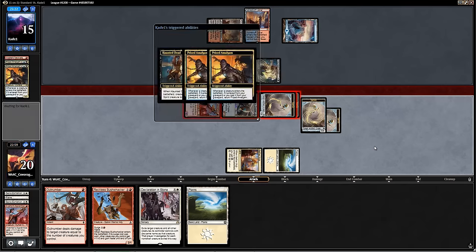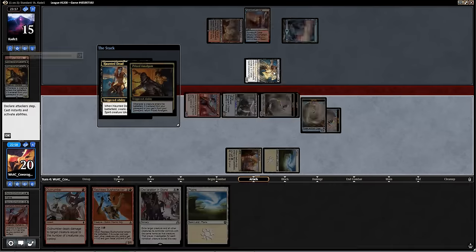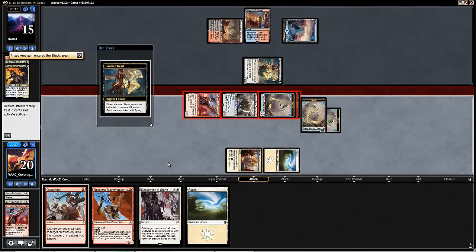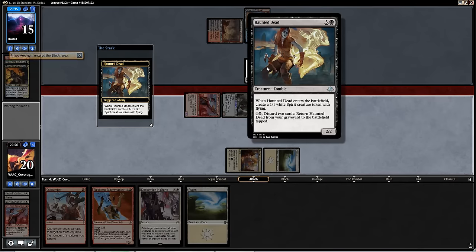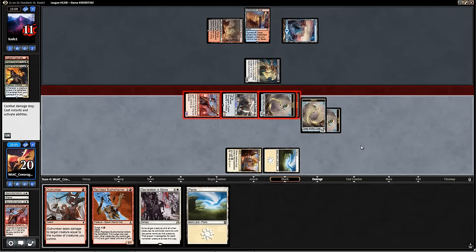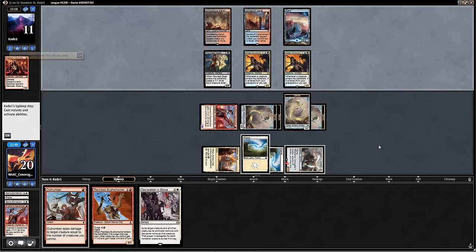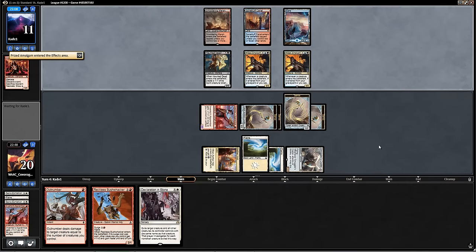I expect the Haunted Dead to make its way here. And yes, indeed, we see Prized Amalgam times two being discarded to Haunted Dead, which triggers immediately because you discard first and then return the Haunted Dead. Wow — the opponent's actually going to go off a little bit here. But luckily we have the double Declaration in Stone to remove the Prized Amalgams next turn. Looks like the Spirit Token is going to chump our Thopter, but sweet plays from the opponent — just like that, the opponent is very, very well stabilized.